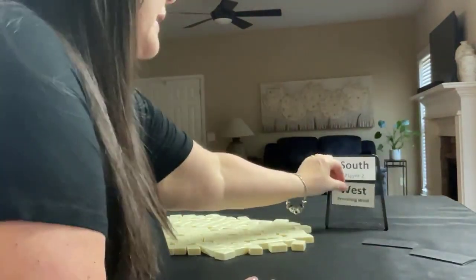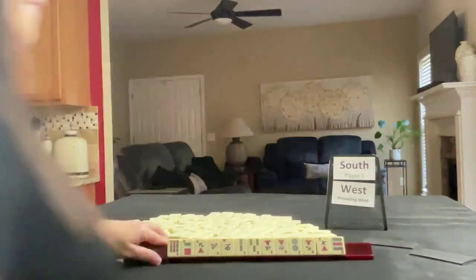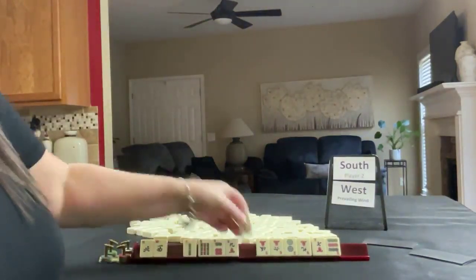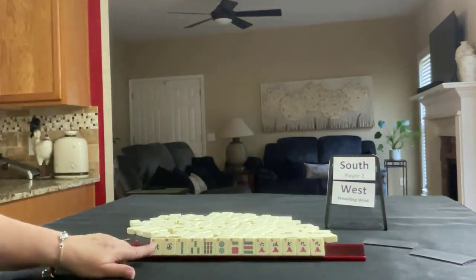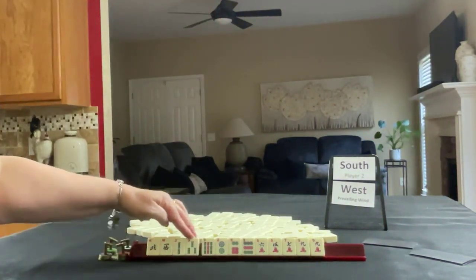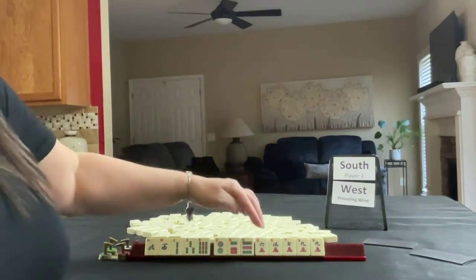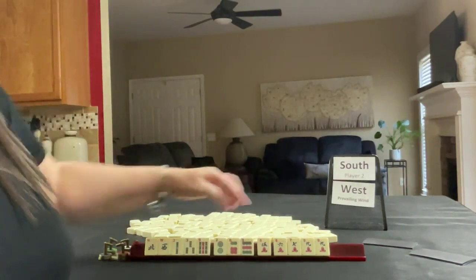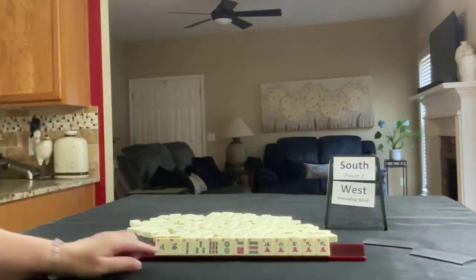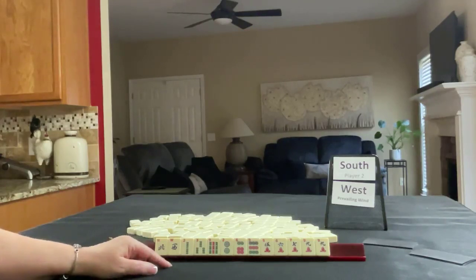We're going to be South and West is prevailing, so we'll get 13 tiles. We have North and West, 2-3 in BAMs with a 9, 2-6-9 in Dots, and 5-6-7-9 in Cracks with a pair of nines. If these were your tiles, what would you focus on and what would be your first pass?